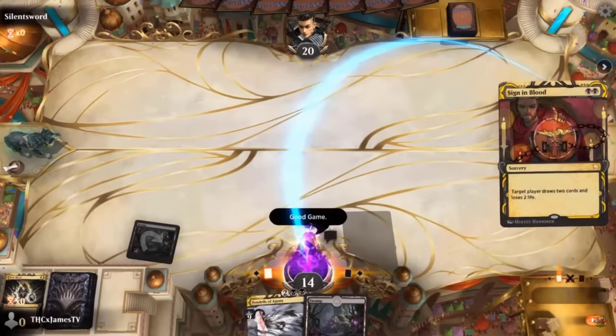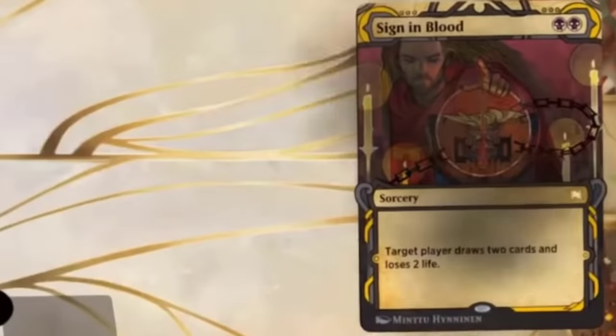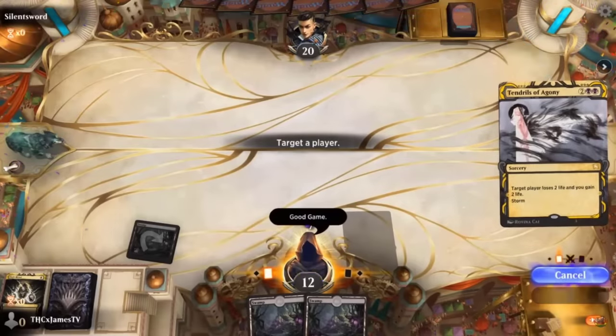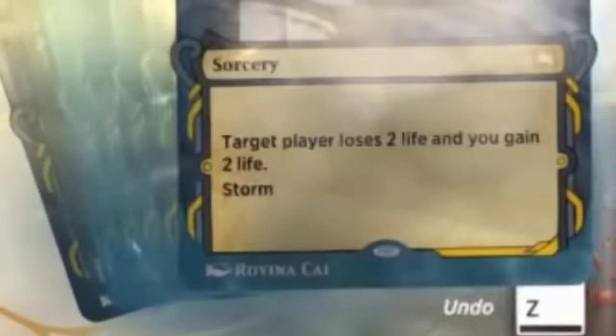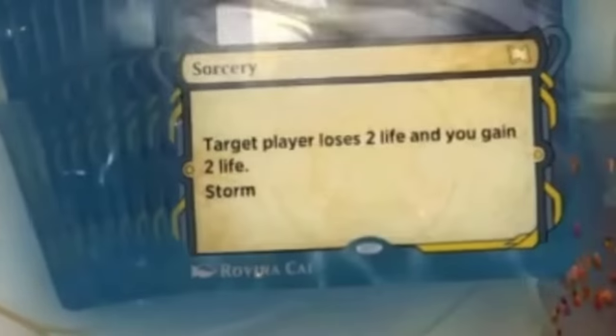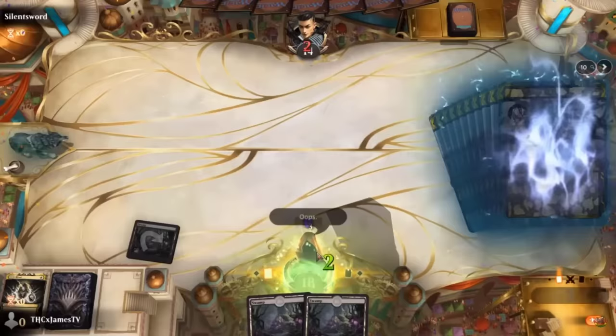The only game plan is to play 1 Swamp and a bunch of Rituals, then cast Sinon Bloods targeting himself, which makes him lose 2 life but draw 2 cards. After he's played enough spells, he can cast Tendrils of Agony, which says target player loses 2 life and you gain 2 life. But it has the storm mechanic, which means he gets a copy of the card for each other spell he's played this turn. And he played a million Rituals and Sinon Bloods.